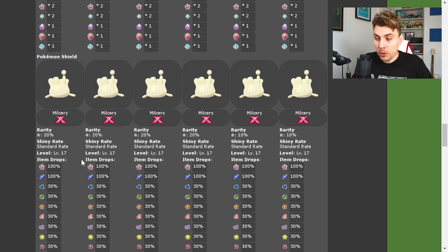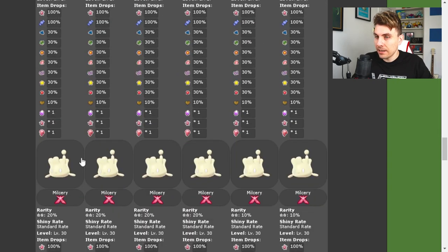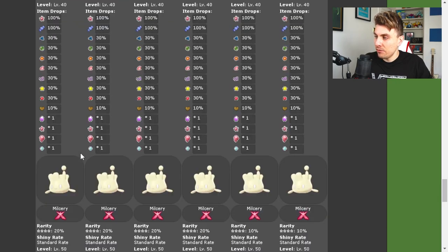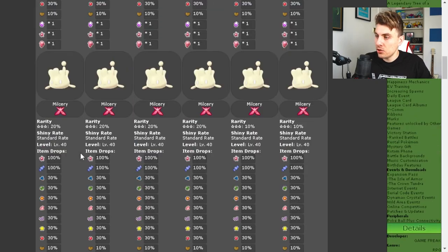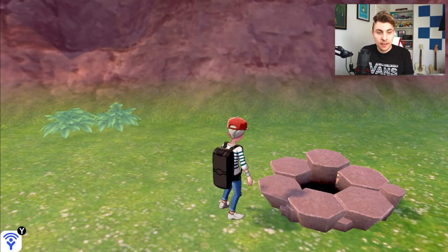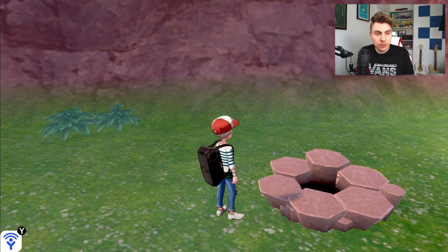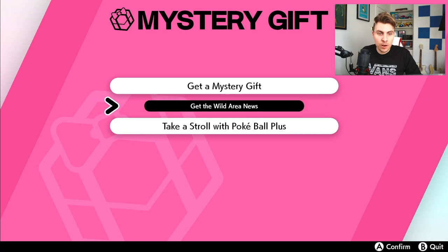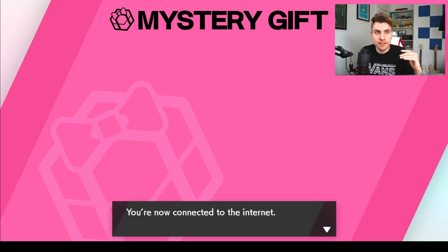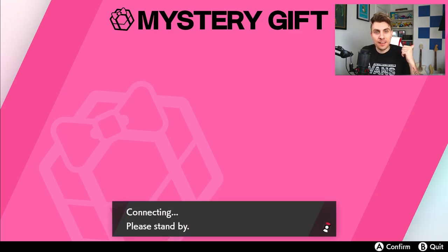Coming down to Pokemon Shield as well, you can see exactly the same Pokemon for exactly the same raids — you're going to get the shiny on the five-star, so it's exactly the same over both Sword and Shield. The event itself is running from February the 11th until February the 20th. Now let's hop into the game and show you exactly how you can get your hands on one of these event Pokemon. The first thing to do is come into your menu screen, go to Mystery Gifts, and then select 'Get the Wild Area News' — this will connect you to the internet.